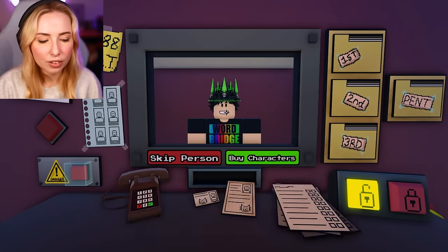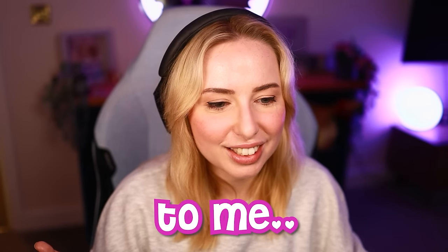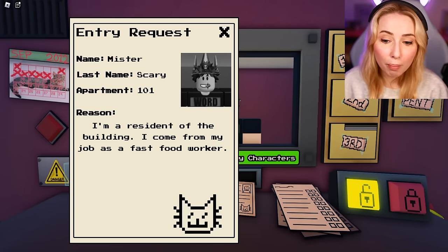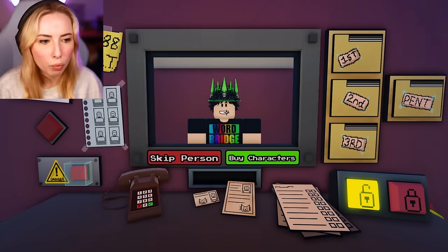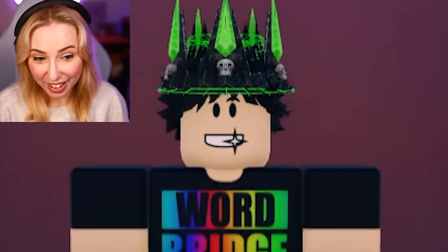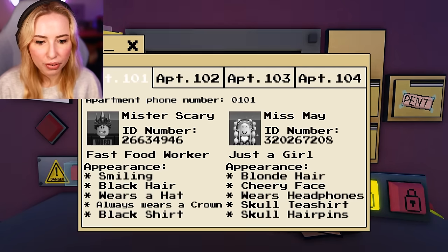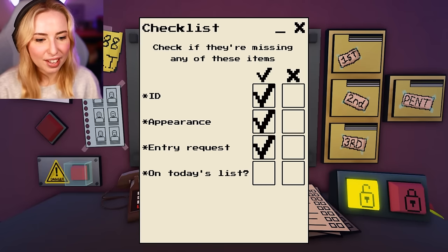Entry request — where's that? Everyone, stop forgetting to give it to me. They're a resident, come from their job as a fast food worker. 101 — fast food worker, smiling, black hair, always wears a crown, black shirt. I can vaguely see the hat underneath the crown. Everything seems to be matching up, and you look like the picture. Let's fill out this list — they're on today's list, so let's open the door.